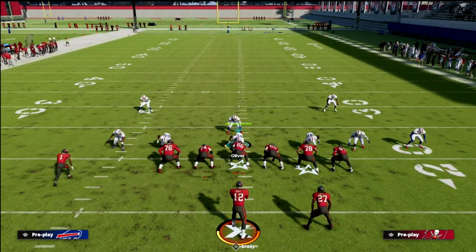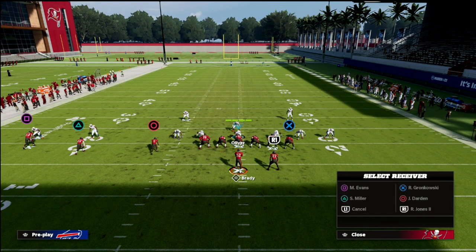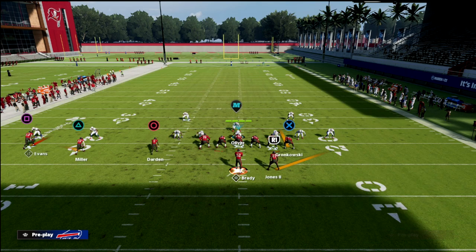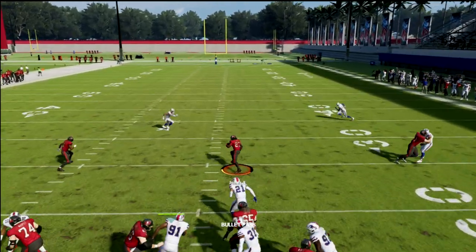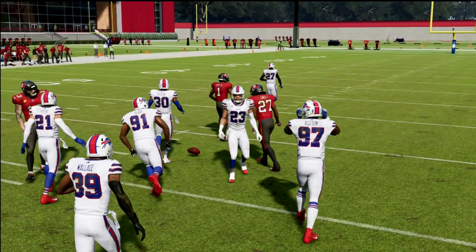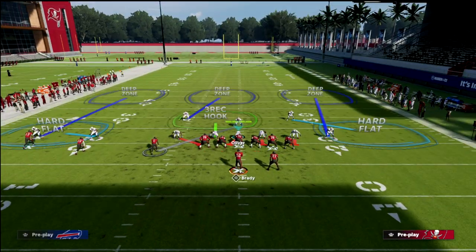Let's say you get a mike blitz 3 and they go with double hard flats. All we're going to do is put the circle receiver on a hitch, then take our tight end and put him on a seam streak or an out route. If you think it's man, put him on an out; if you think it's zone, put him on a seam streak. The whole middle of the field will be wide open — take whichever side the user doesn't go to.